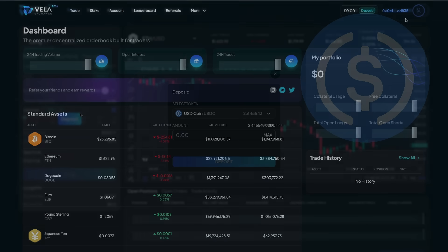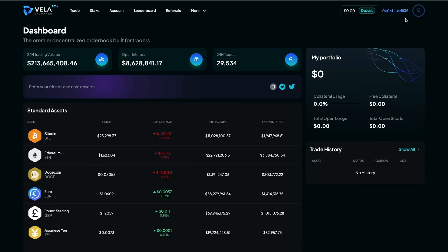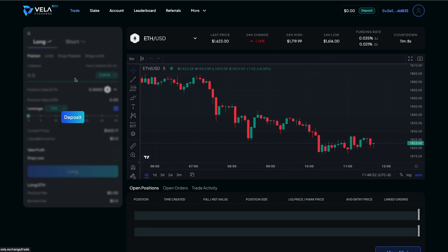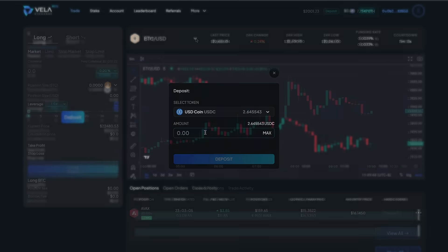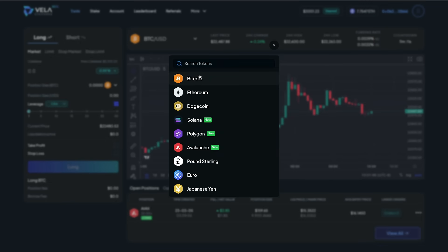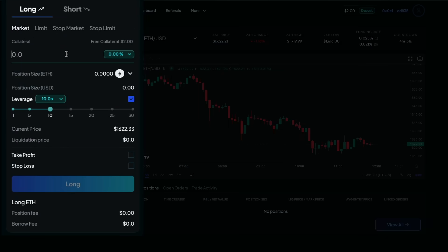Proceed to the Vela.exchange website where you can launch the dApp. Once you've connected your wallet, you'll want to deposit funds onto the platform so that you can trade or stake. You can deposit your USDC onto the platform and use it to trade any of the assets currently available. Right now there are a few cryptocurrencies and a few Forex assets that you can trade. You can take out either a long position or a short position — betting against or for any of the assets you're trading. I'm going to take out a long position on Ethereum with 10x leverage for $1.